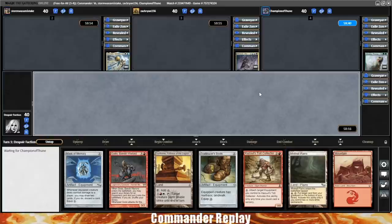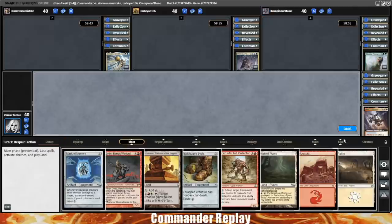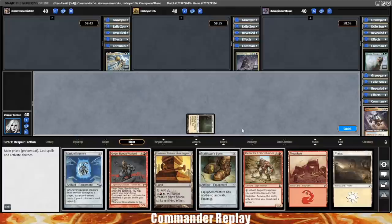I'll talk about it just after we take our turn. We did win the die roll and we'll get to go first. We draw into another land — lands are helpful. Play the Mistvale Plains, that'll come in tapped, and we'll pass.